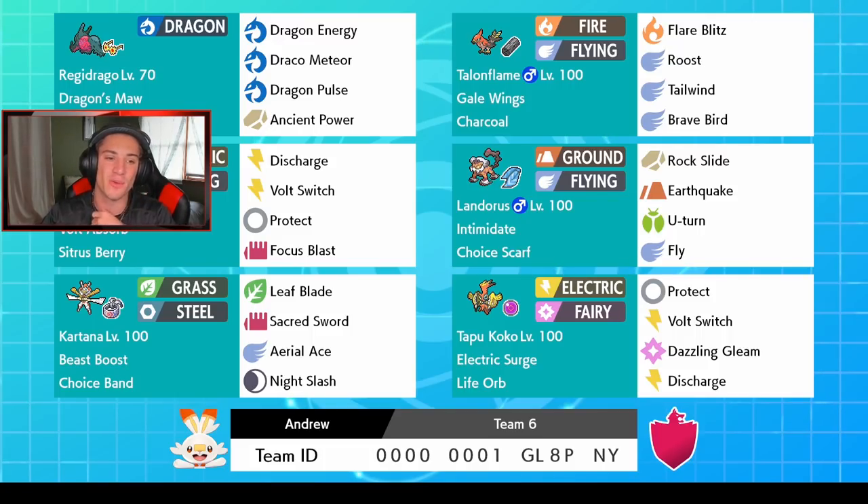Behind my face cam we got Thundurus hiding over there with Volt Absorb and the Sitrus Berry — this thing is an absolute monster. Electric and Flying type with Discharge, Bolt Switch, Protect, and Focus Blast. Then we got his little buddy Landorus with Rock Slide, Earthquake, U-Turn, and Fly. Intimidate — what a great ability — and that Choice Scarf so we can outspeed a lot of Pokemon.